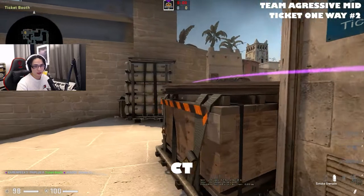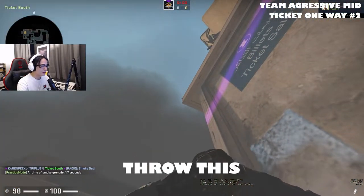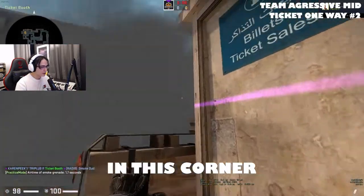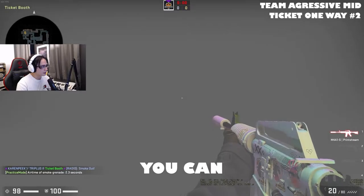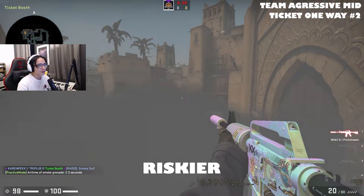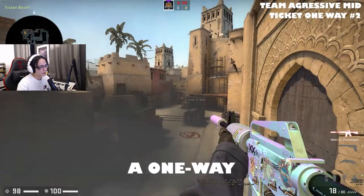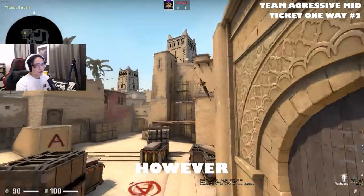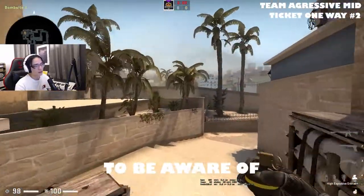If they smoke CT, something you can do if you want to get a little bit cheeky is throw this one-way smoke. You have to crouch in this corner here, aim at the top of the ticket booth, underhand through the smoke, and looking at your radar you can jump up on top of the ticket booth. I find this a little bit risky, but it can be nice every now and again — you pull it out and it gives you a one-way towards this A-Main position. However, the palace player, if he swings out, he can see pretty clearly, so that's something to be aware of.